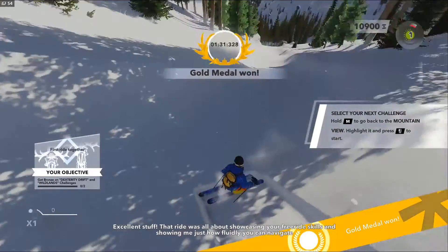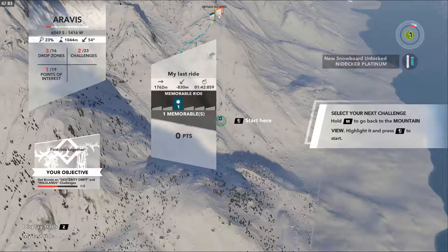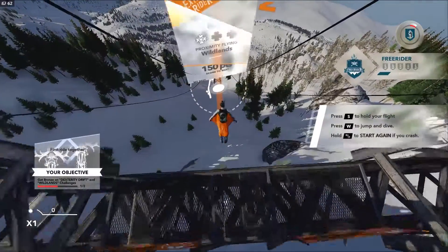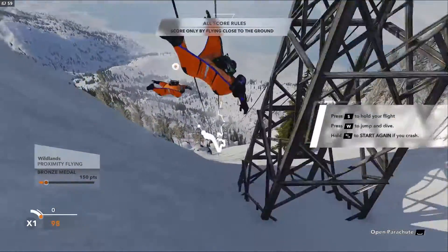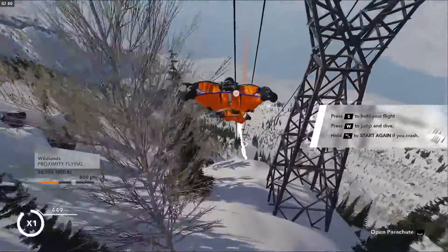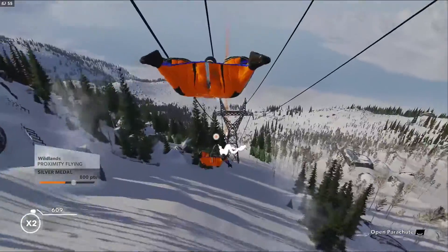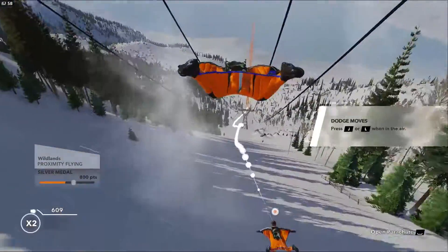That ride was all about showcasing your freeride skills and showing me just how fluidly you can navigate the lines. So I'll just complete this little tutorial even though I've completed it three times already. It just says select your next challenge — I guess I'll go here. Awesome wingsuit. I want to get all the stuff back as well — yeah I know that sucks. I noticed if I go into the play section — because I bought it off Ubisoft not Steam — there's a few things under the rewards category where I can select my rewards for pre-orders. I don't know if you got the same, Jack.